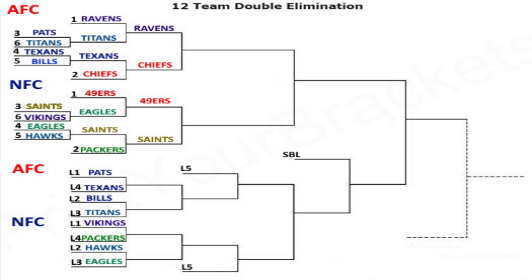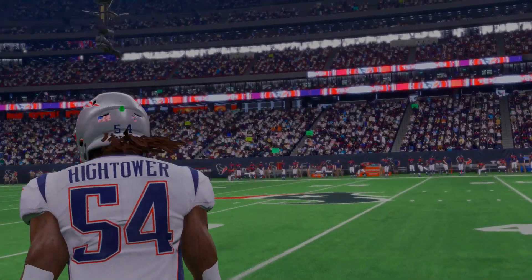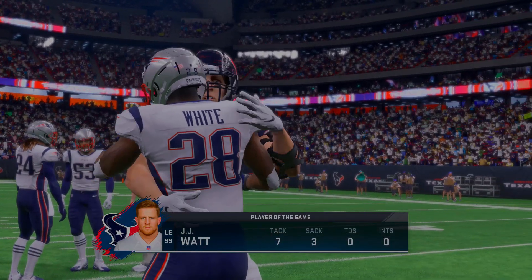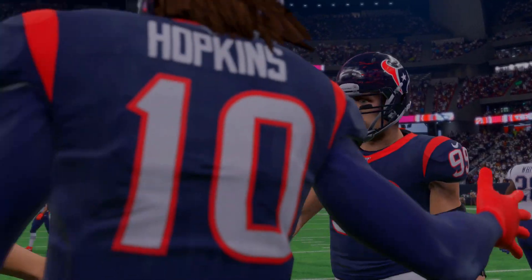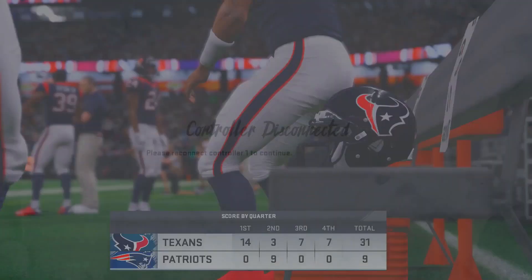Losers bracket: Patriots versus Texans. The first team to completely fall out of the double elimination bracket is — surprisingly — the Patriots. The Patriots go 0-2, losing 31 to 9, and get shut out instantly. The Texans still have a little life and move on to the second round of the losers bracket. The Patriots are the first team eliminated.